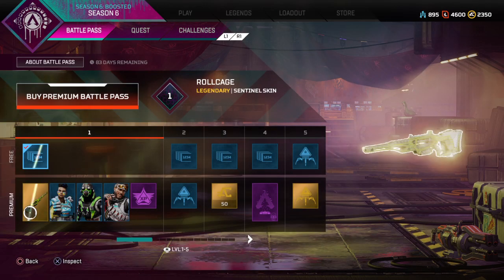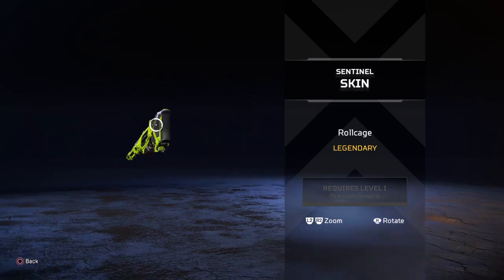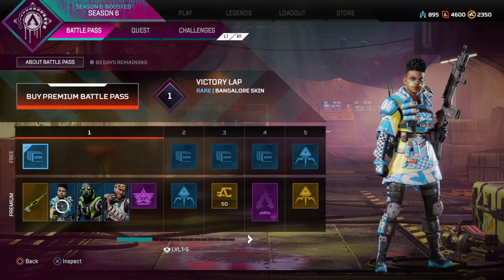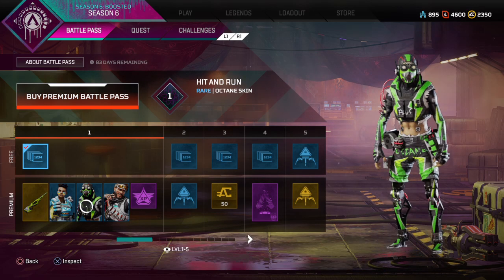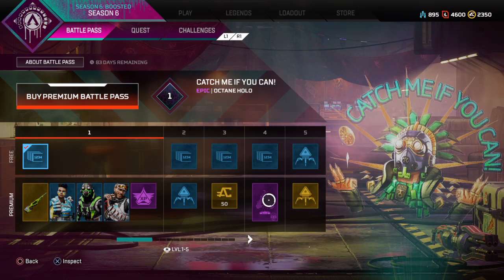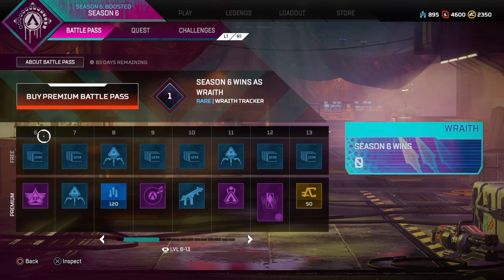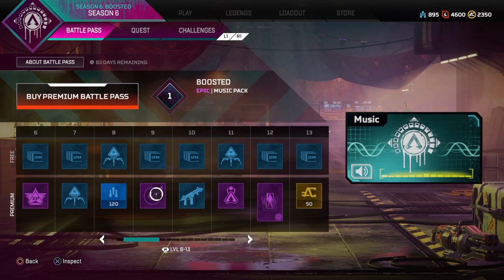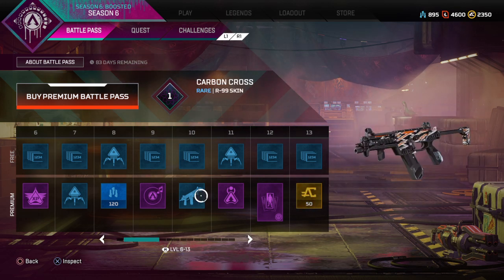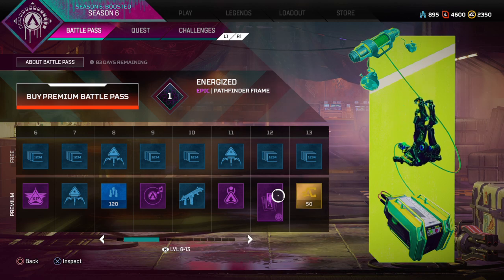Starting the battle pass — we've got a Roll Cage skin for the Sentinel, which looks pretty cool. There are calling cards, a skin for Bangalore, Octane, and Mirage, then an Apex Pack. There are also these new hollow sprays for each character. There's a legendary Apex Pack, a bunch of regular Apex packs, a music pack, an R99 skin, a charm, and a banner frame for Pathfinder.